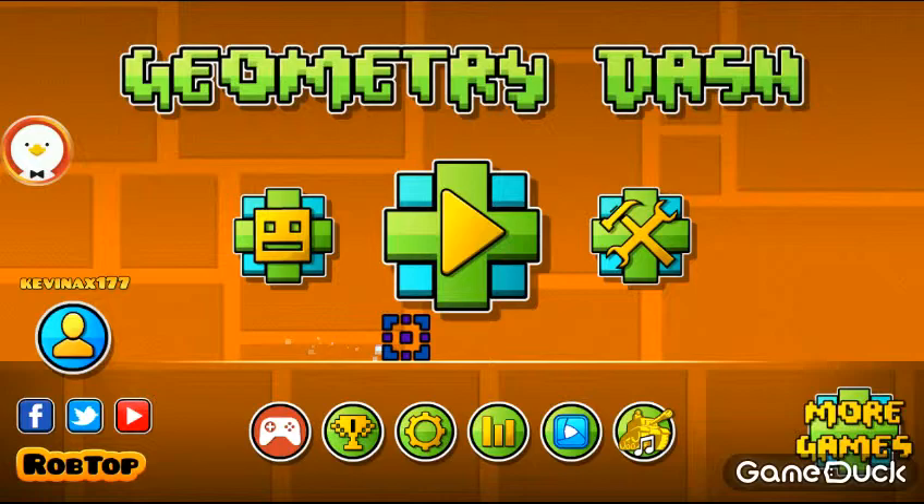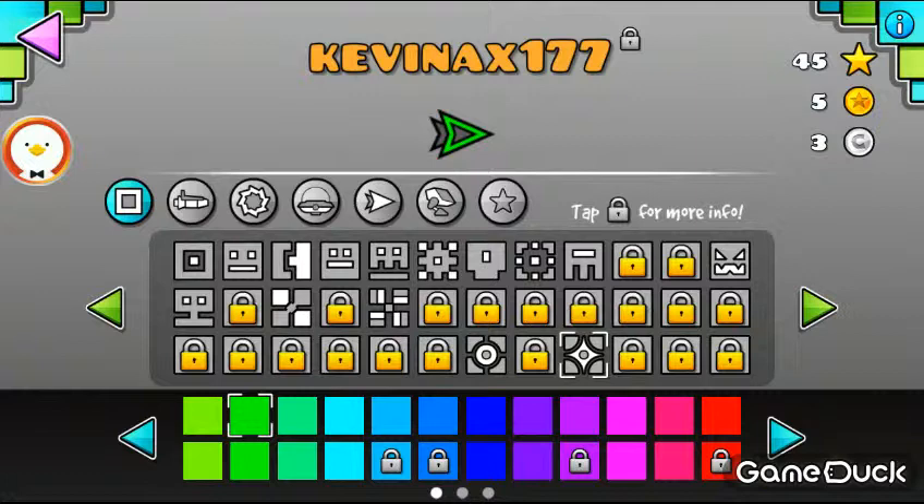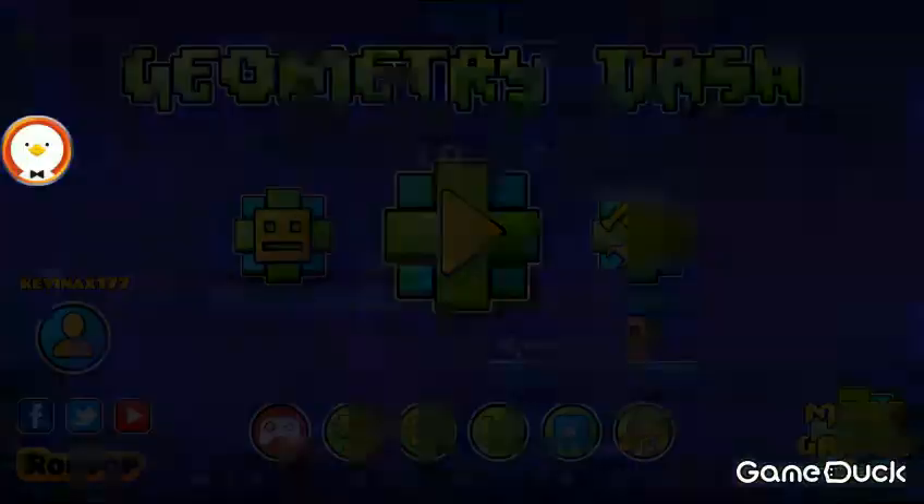Hey guys, so today we're gonna play Geometry Dash 4 version. First let me show you the character that I'm gonna use today. It's gonna be green with gray. It's a really nice character.